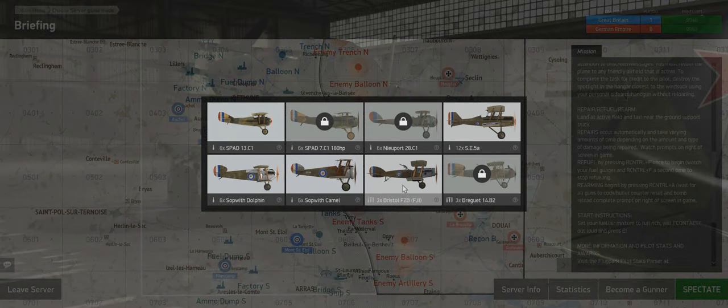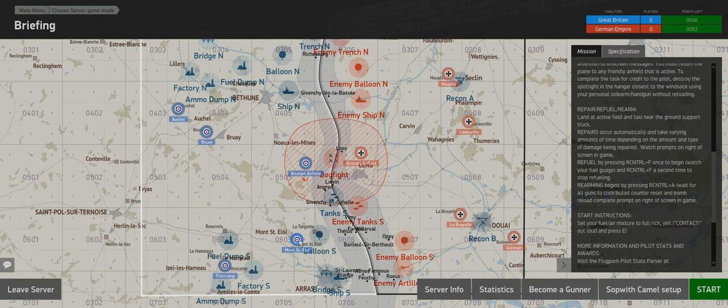At the airfield selection screen you can see a number in front of each plane - like 6x Camels - meaning that if you take this plane to the front and get shot, killed, or crash it, that airfield loses one plane. To keep airfields stocked, you need to land your plane back at the airfield when you're finished. If you just exit the server mid-flight, the airfield loses a plane, so beware of that.